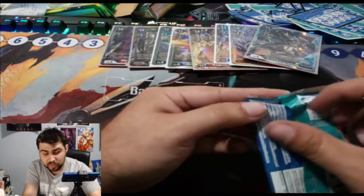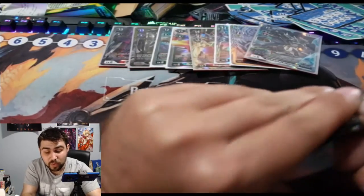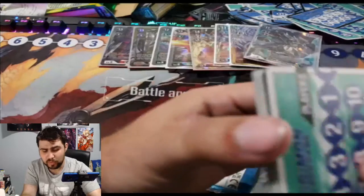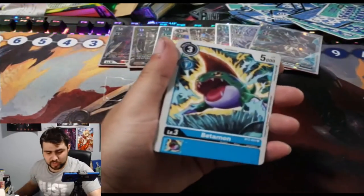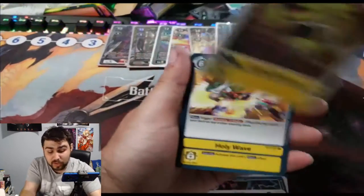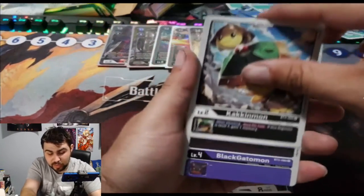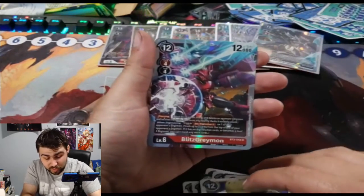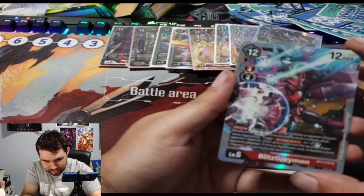Three packs left — we're at four hits so far on this side. If it's nine we have one more, if it's ten then two more. I really think it's nine, as awkward a number as that is. Betamon, Plasma Steak — would be really nice to get another card I need. BlitzGreymon — I did not have BlitzGreymon, so I guess that's hit number nine and our last hit.